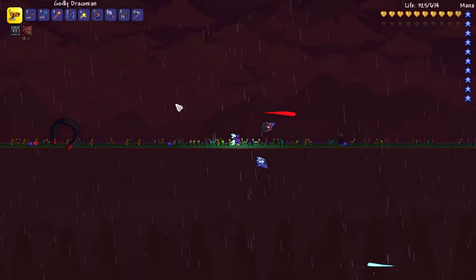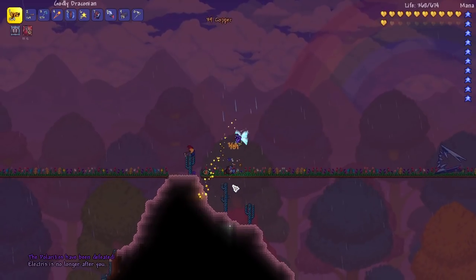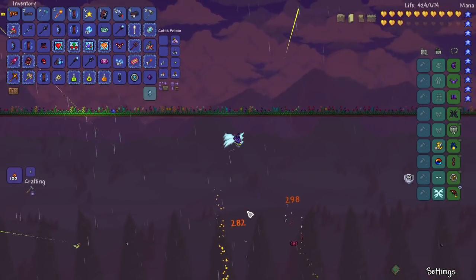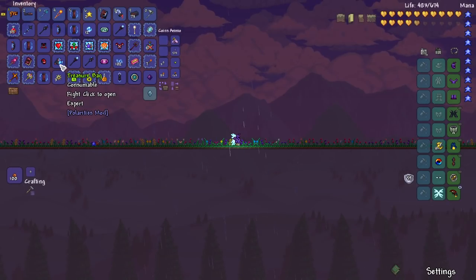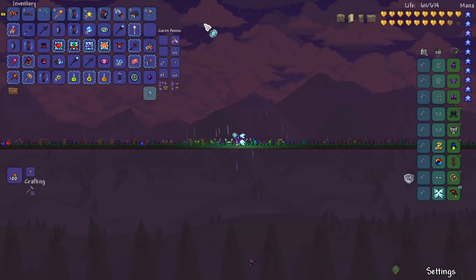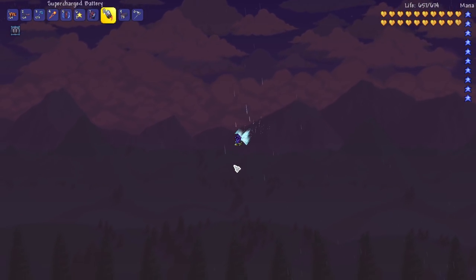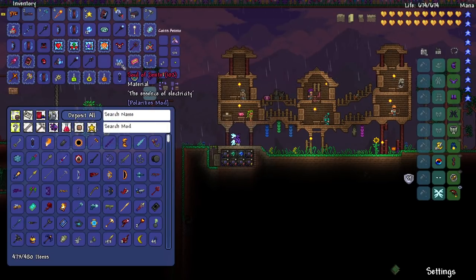I feel like they need to make it so that the boss fight doesn't allow skipping the last phase. Right now I'm killing the boss fairly consistently before it has a chance to go to that phase. I think it needs to activate based on health remaining, or give it an immunity at some point. I'm consistently skipping that last phase and it's not even like I'm doing crazy insane damage - it's a really cool final attack but I never have to deal with it.